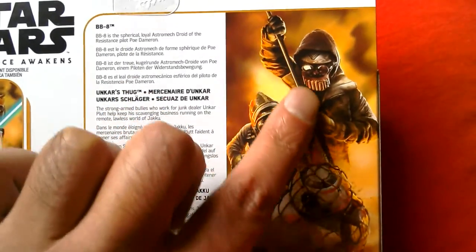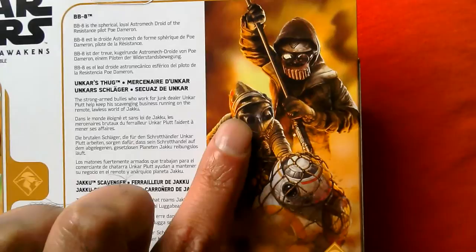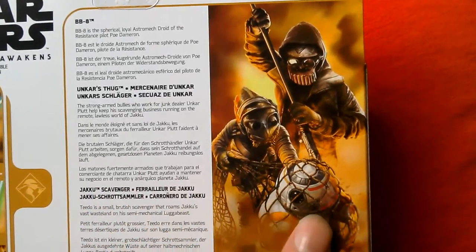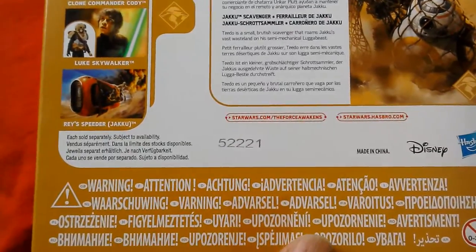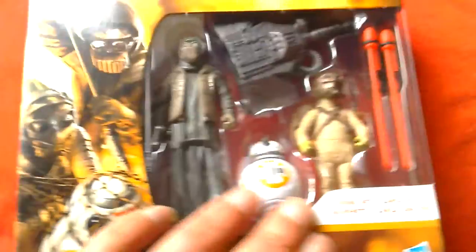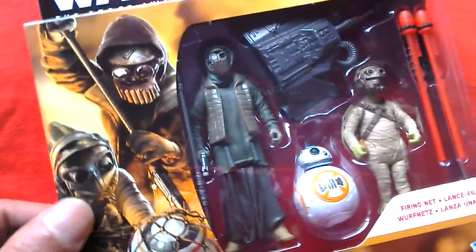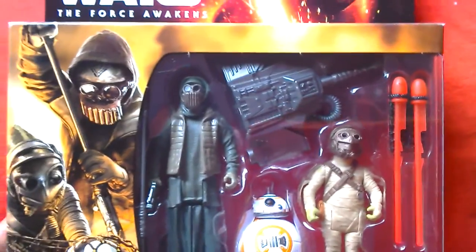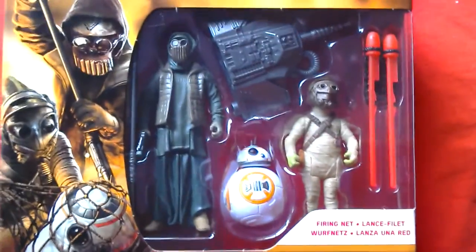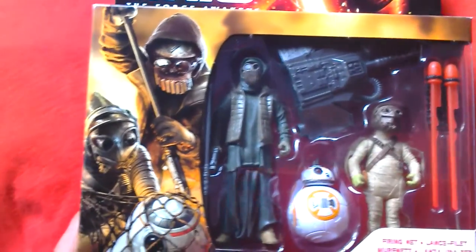There's a nice picture of the three figures. The way that's posed, he really looks like a menacing person. Then you've got the little scavenger and BB-8. I've got the European box here with the European warnings. What's good about this packaging is you can open it and put the figures back in and out, so I'm going to get the figures out and show you them in better detail.